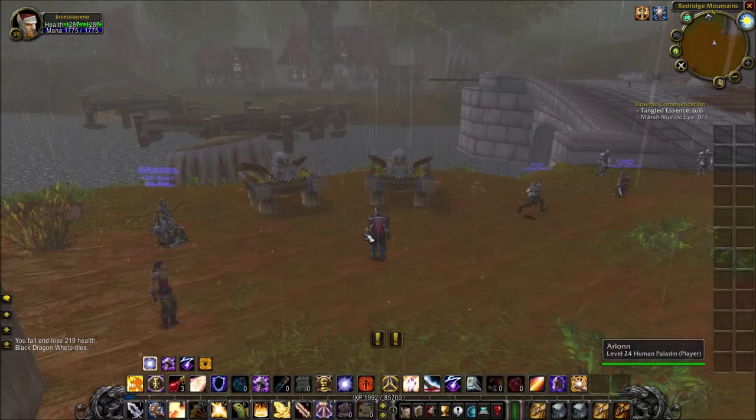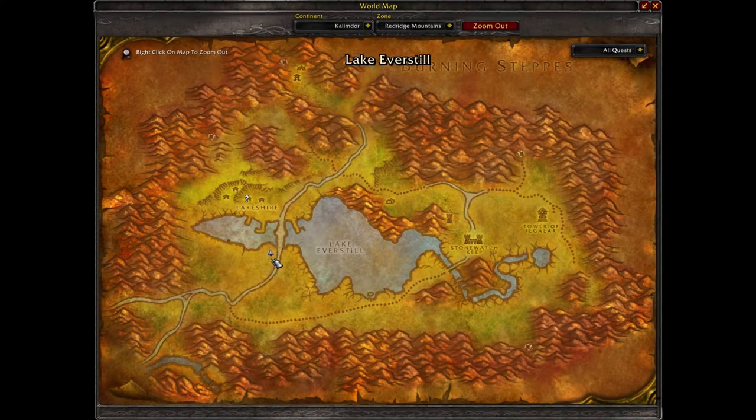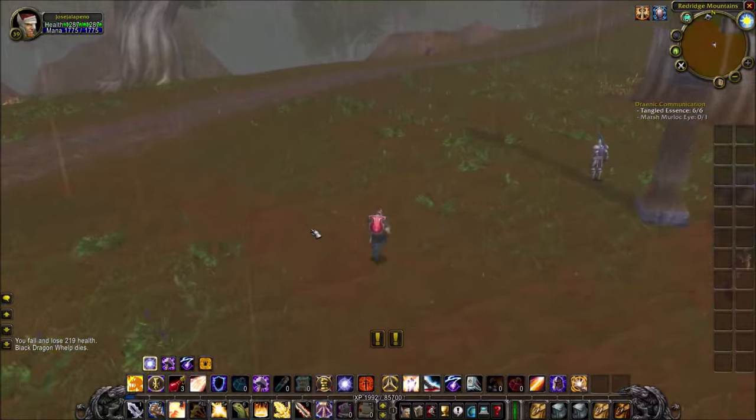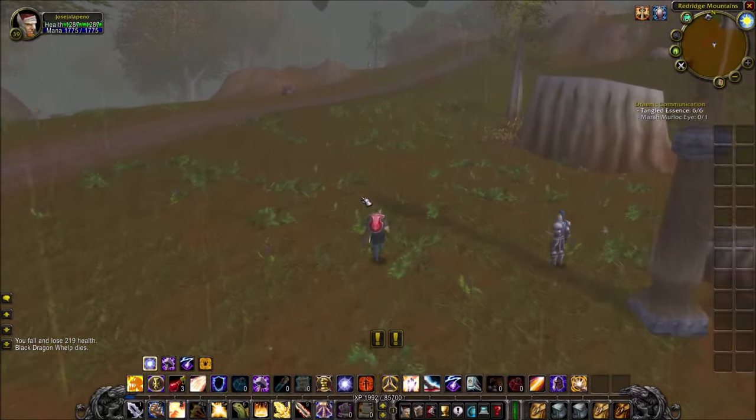Hello ladies and gentlemen, so today we're going to play and we're going to go to the Swamuzoro from Red Ridge Mountain — Red Ridge, something like that. So this is the landing.